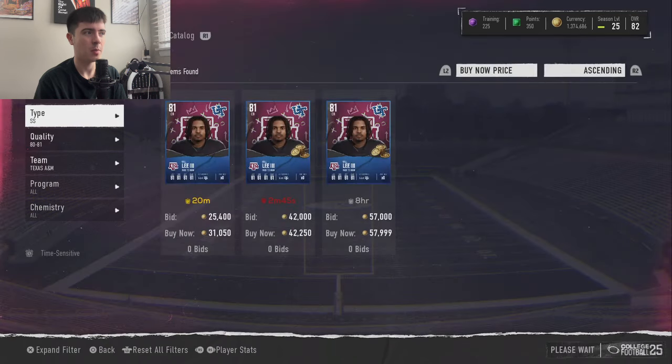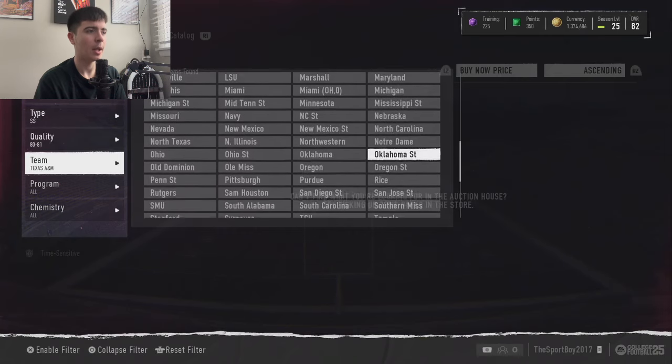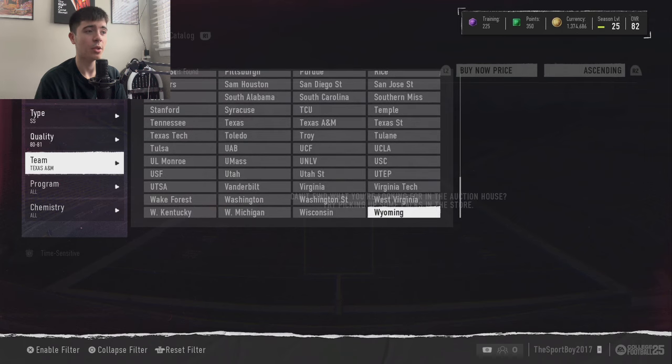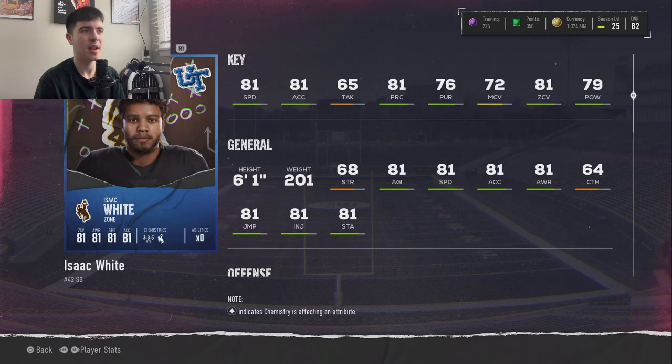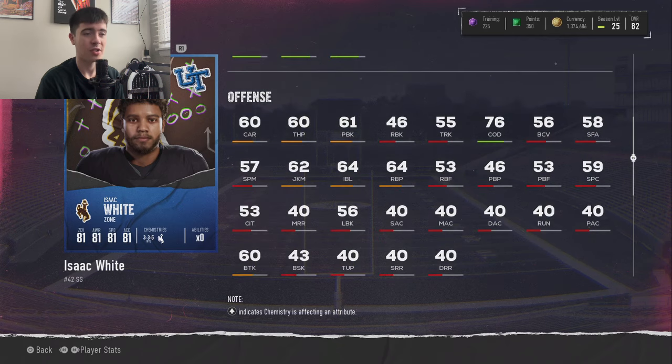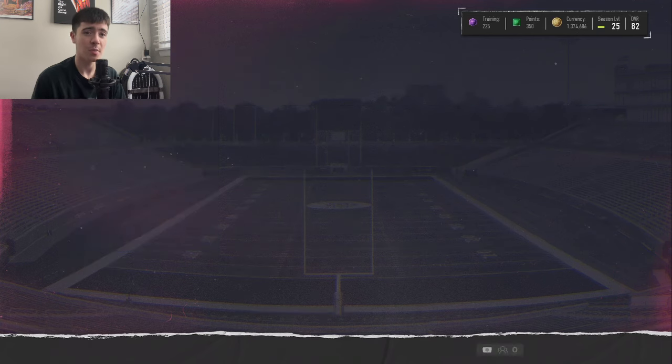Finally, the strong safety — a lot of people like to run strong safety as their user. We're going all the way to the Mountain West for Isaac White: 81 speed, 81 acceleration, 65 tackling, 81 play recognition, 76 pursuit, 72 man coverage, 81 zone, and 79 hit power. He's 6'1", 201 pounds. The reason he's on this list — it's probably the best budget user you're going to get. 81 speed and 79 hit power is all you need to know when you're controlling this card. His change of direction is 76, pretty good for a strong safety. The best budget user in the game.